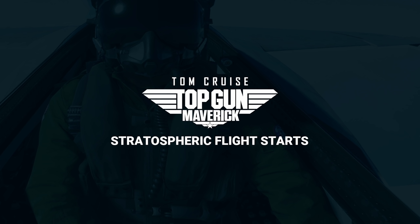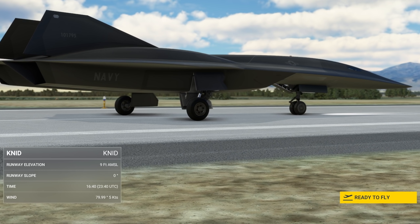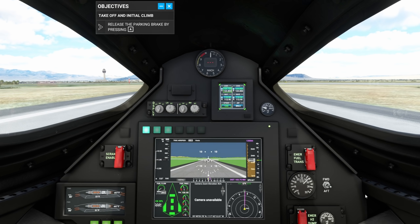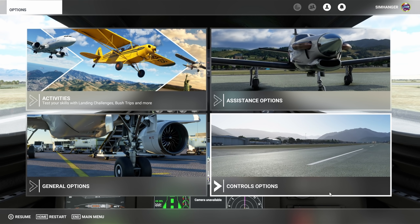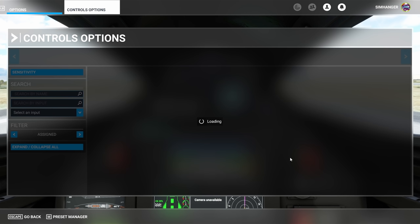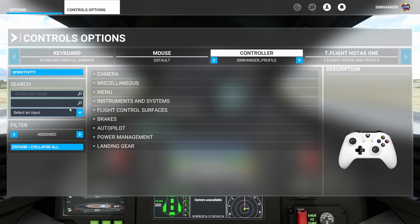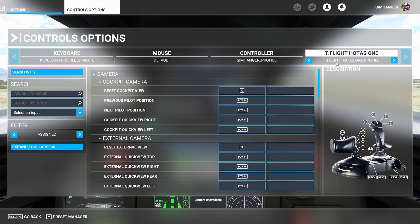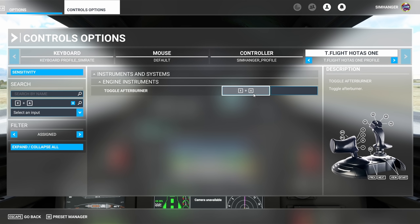Just for a bit of fun, it's certainly worth a look. Welcome to the cockpit. If you have or are going to try this, there are a number of settings you need to be aware of. Go to the Control Options menu. On the forums, I see some people have had difficulties getting up to the altitude, getting enough speed, and being able to take off from the runway. Make sure your selected controller is highlighted. I'm using the T-Flight HOTAS 1, and you can search by name.